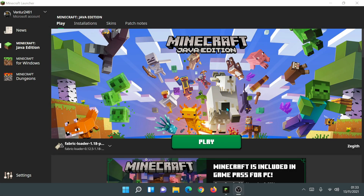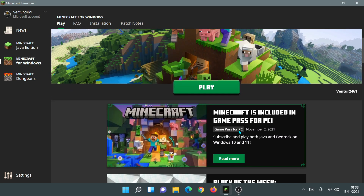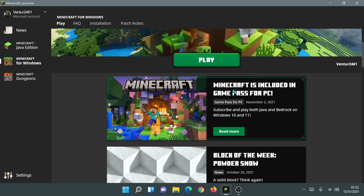Welcome back to another Minecraft video. Today we're going to be taking a look at Minecraft and Game Pass — this is the Xbox Game Pass for PC. For those of you who have recently upgraded to the new Minecraft launcher, you would have noticed that there was an option to use Game Pass to play all of the Minecraft games. If you select Minecraft Java Edition or Minecraft for Windows and scroll down, there is a post that says Minecraft is included in Game Pass for PC.